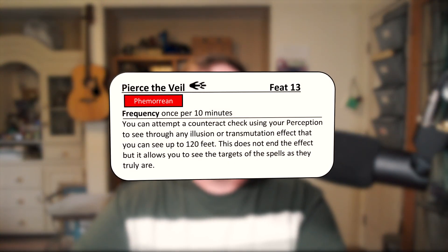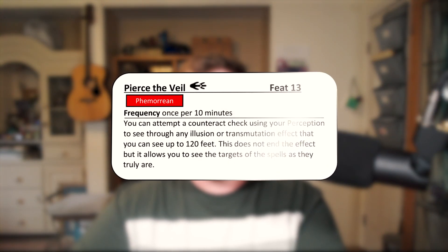One of my favorites is Pierce the Veil. It is a two-action feat and you can only do it once per 10 minutes. You attempt to counteract using your perception through any illusion or transmutation effect that you can see up to 120 feet. You don't end the effect, but you get to see through it. So if something is shapeshifted, invisible, or an illusion, you can attempt to see through that — but ultimately no one else is affected, and you're still going to have to tell them.